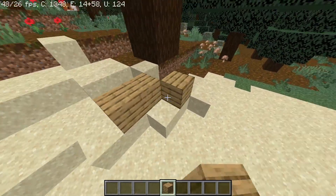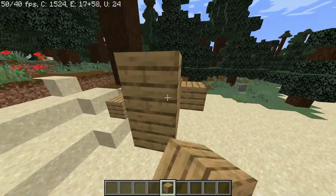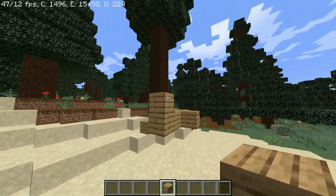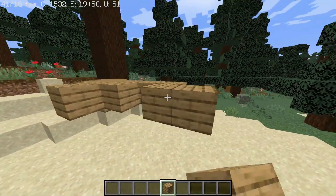Place the block where you want to build. It's just that easy. You can build your shop, your house, build structures you want to make, or even build some art with the blocks — it's your choice.